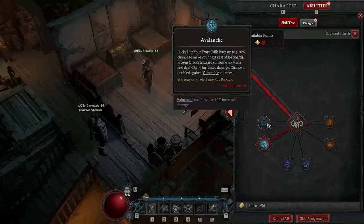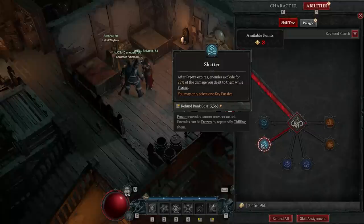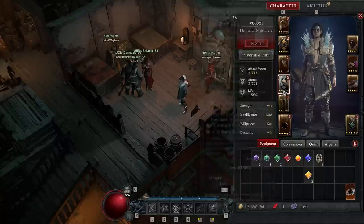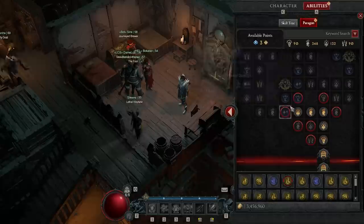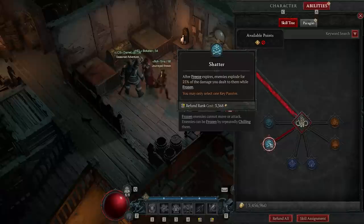As you're leveling up to 50 you're going to have huge mana issues and you're always going to be out of mana, so Avalanche helps a lot and you can even keep it after 50. But I recently switched to the Shatter passive — after freeze expires, enemies explode for 25% of the damage you dealt while they were frozen. If you have the Iceheart Brace, which means frozen enemies have a chance to unleash a Frost Nova, then Frost Novas and explosions are going off constantly and having Shatter at the end is an absolute game changer. As soon as you freeze them and one explodes, everything resets — more explosions, more Frost Novas. This is what makes the build feel so broken, this huge burst of all the enemies just blowing up at the same time.